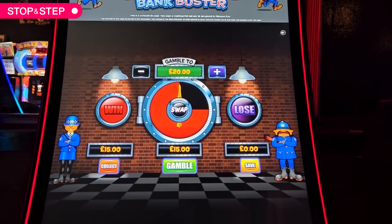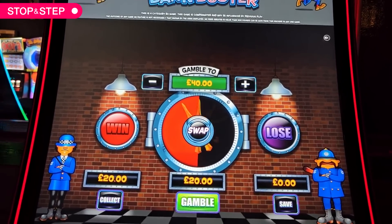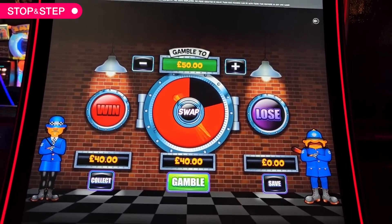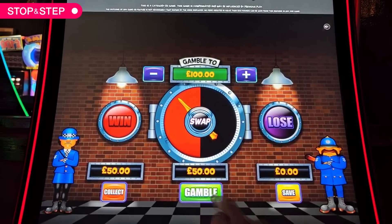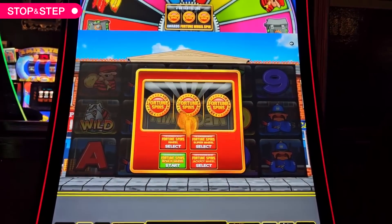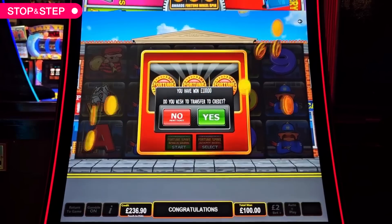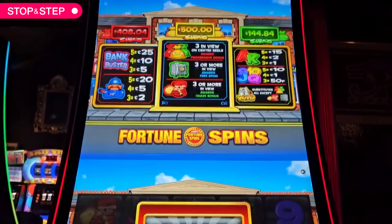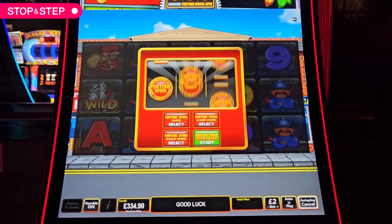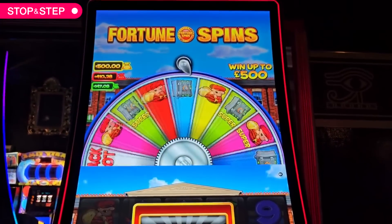It doesn't make it good for the bonuses on this one. Mega win! I guess that is kind of mega. Try on this. Corn straight in. Well that cost a fortune — talk about overstaying.